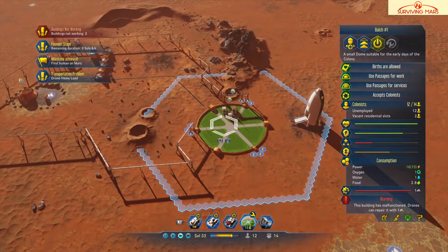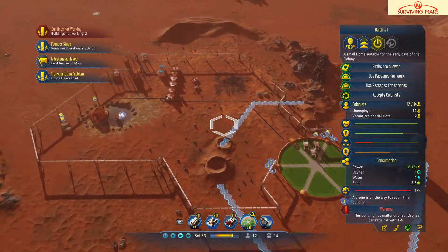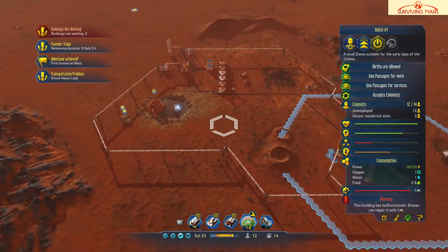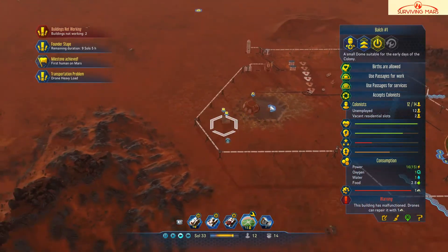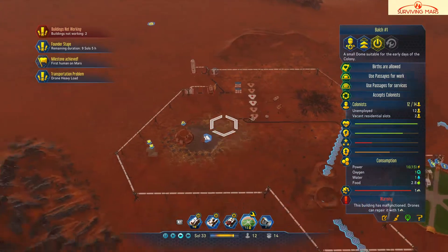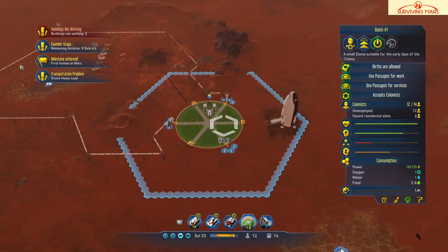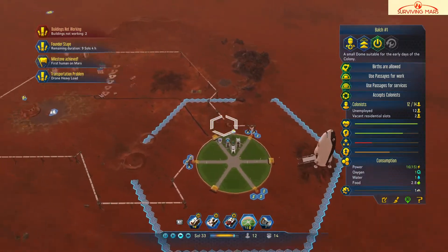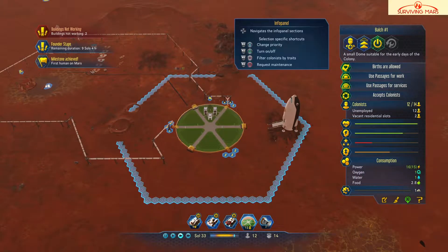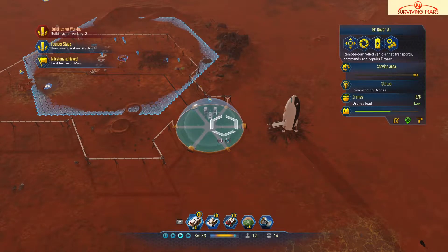It looks like everything is solved — I just needed to do maintenance. That's what it was — maintenance needed to be done on these in order for it to work. I also have to figure out how to get a wider range for all of these drones so they continue to work over here also. I think I just need to get another RC drone controller and that would work. We did complete a couple milestones today.